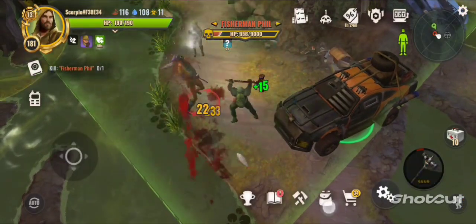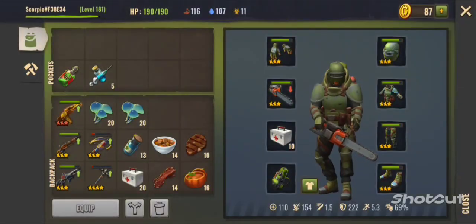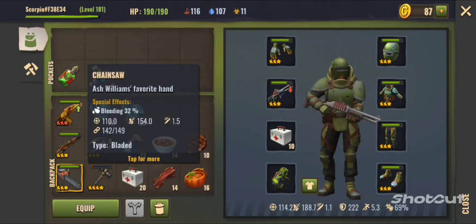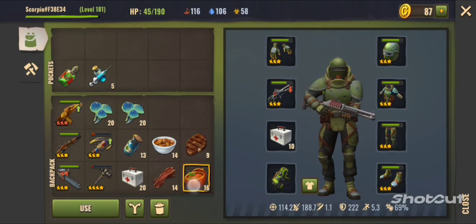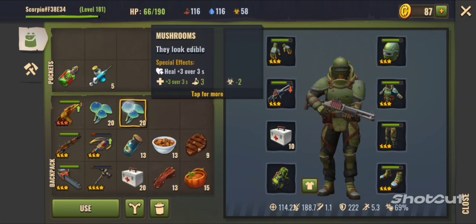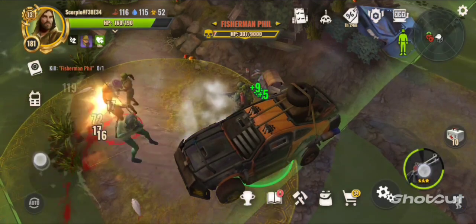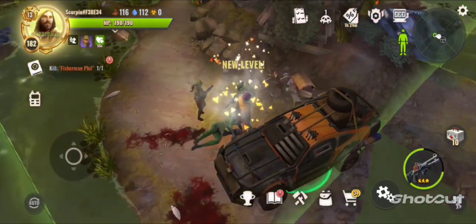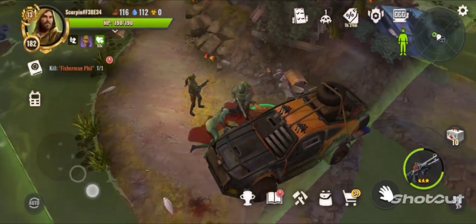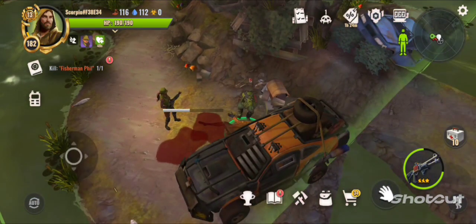There we go, we got a stun in and we're going to get a bleed in. Was that worth getting hit a couple times? Yeah, probably — I liked it. I saw the HP; I didn't think it was going to hurt us even if he had stunned at that time. And there you go, four star fishman down, and we'll level up to 182 — what a good way to end it. Thank you guys for coming, I'll catch you on the next one.